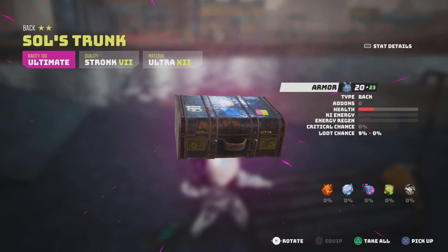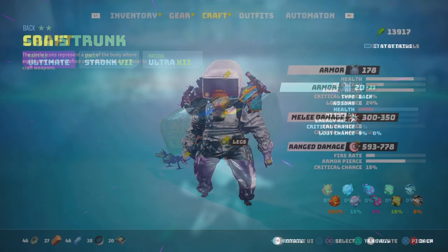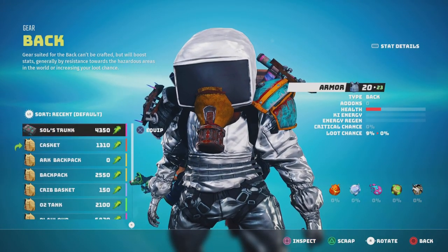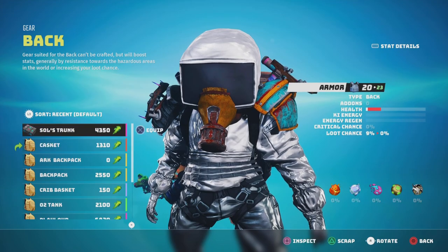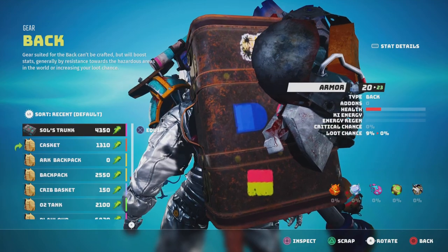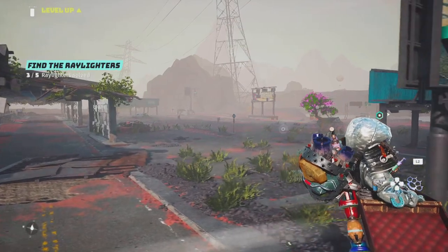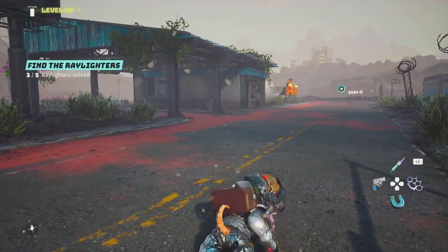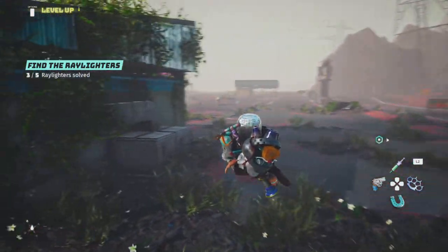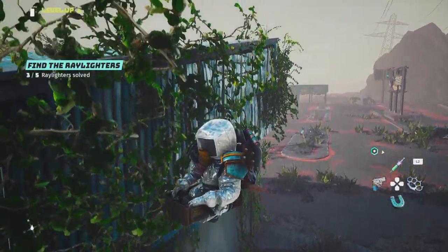It's actually equipped to your backpack. Ultimate Rarity 100 — it stays on my backpack. Very nice armor on this as well. So head into your menu, head over to your back slot, select Sol's Trunk. Once you have that equipped, you never take it off because it is awesome. Not only do you look good, you feel good, you're going to play good as well, and it is very quite useful. You can use it to glide around, fly around — pretty nice distance. Short distances over water as well, or even climb up different sides of buildings.